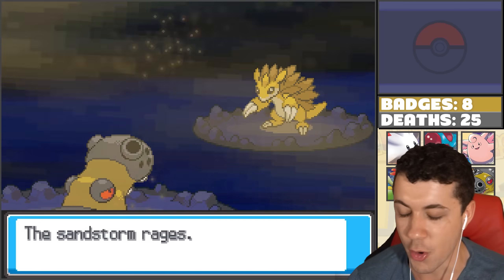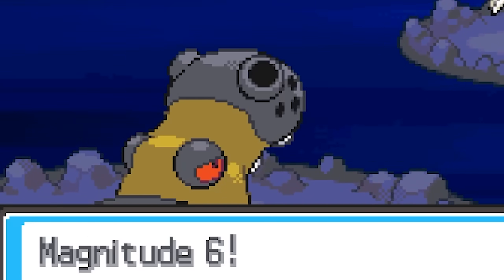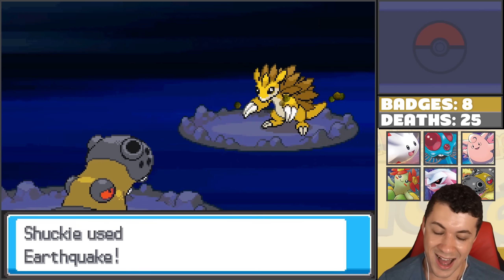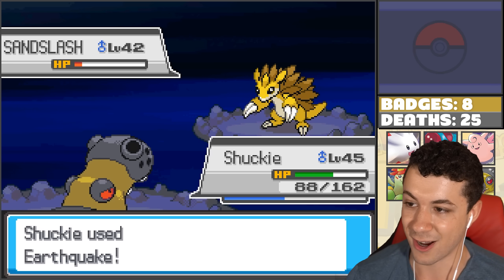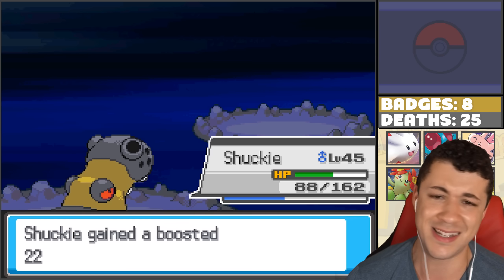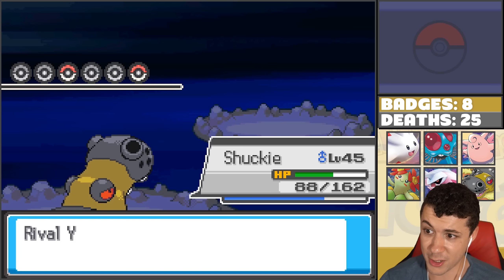Yeah, it does have Sand Veil - I knew it. But I guess it's only fair, because in the beginning of the battle Shiftry missed all of those Power Whips - that's seriously my luck right there. Let's take out the Sand Slash, get the crit for good measure. We definitely didn't need that critical hit, that looked like it was gonna be a clean KO. So far we're doing fantastic.